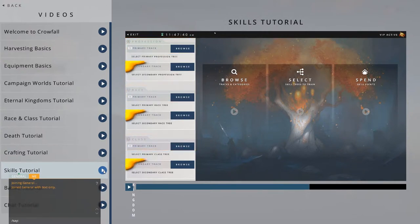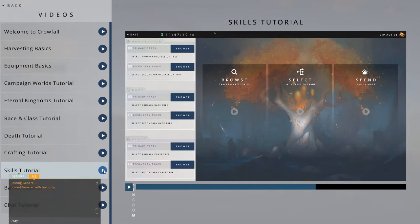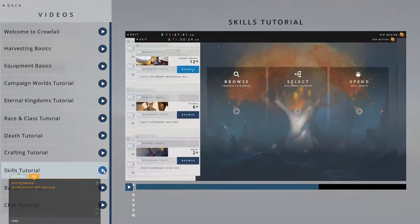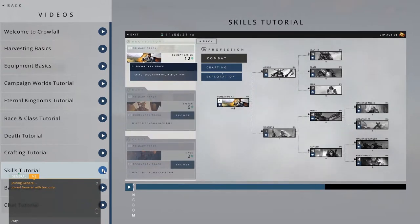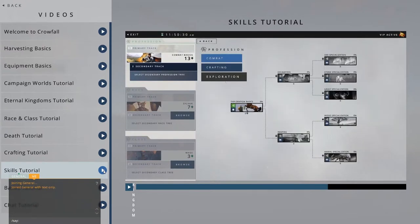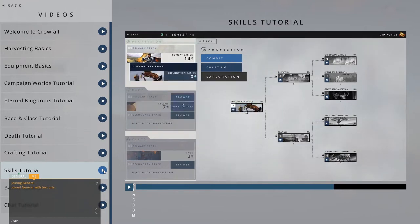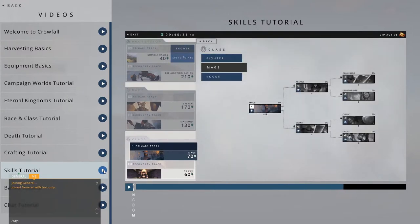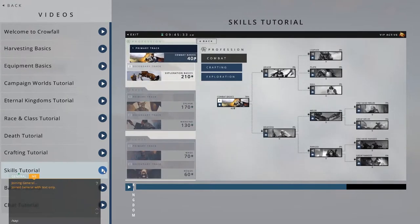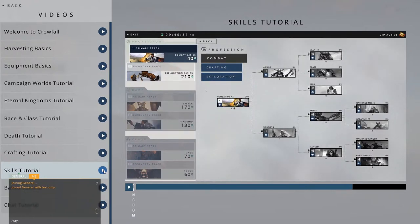VIP players get an additional track in each sphere. This means that they can train two professions, two races, and two classes in parallel. Secondary tracks, however, have restrictions. You can't use both tracks to train the same subcategory. That means a VIP player can train skills for both fighters and rogues. Since they can only play one of these characters at any time, VIP members do not have an advantage over non-VIP players. VIP makes an account more versatile, but not more powerful.